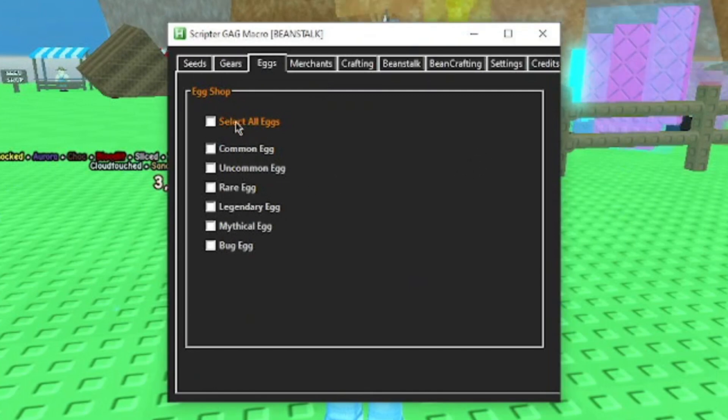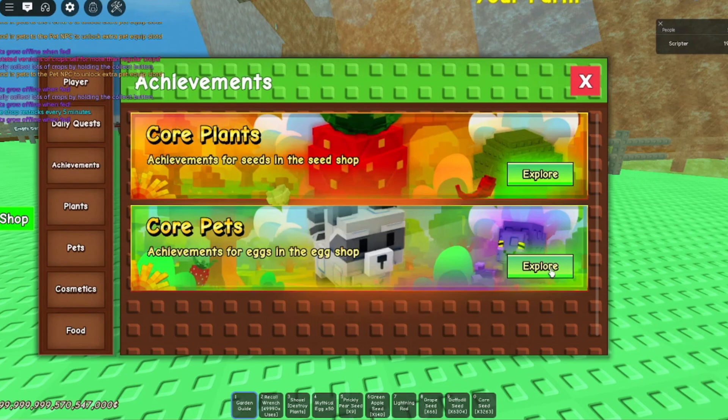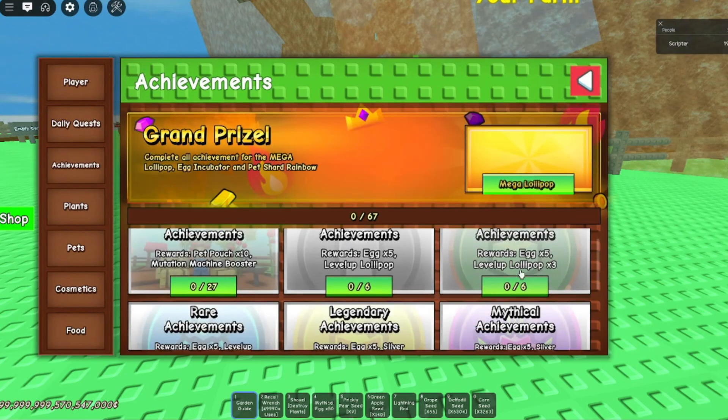Alright, now for the eggs — get all the eggs. They're useful to have, especially if you're wanting to complete all the core pets achievements.